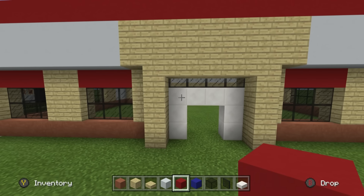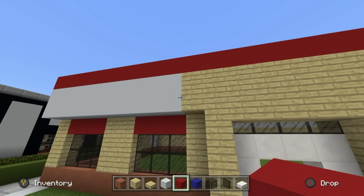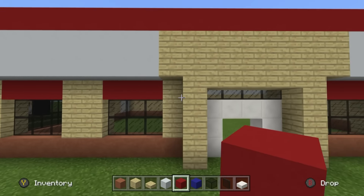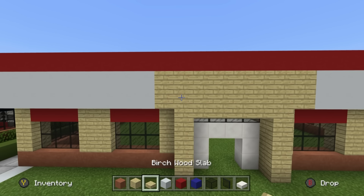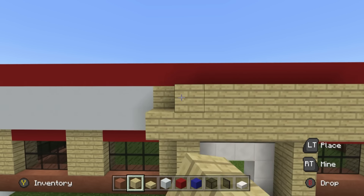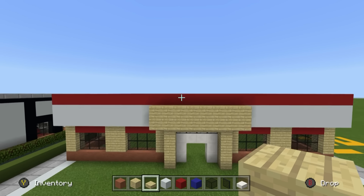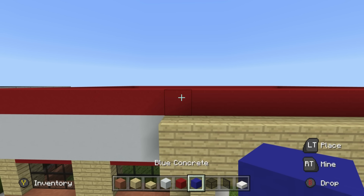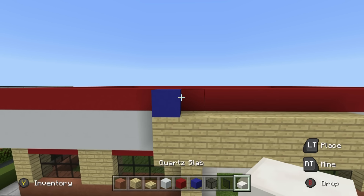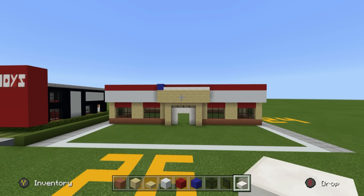You can see it looks a lot more interesting already - this is due to the layers of depth between the entrance, the frame around the entrance, the building itself, and the top of the build. We are going to extend the two rows of birch wood planks above the entrance one row towards us. Then place a single blue concrete on top of the left side of the birch plank entrance, with a row of quartz slabs coming across the rest of the build.